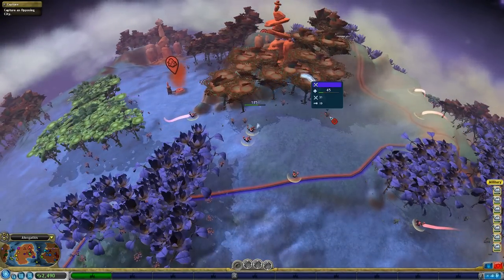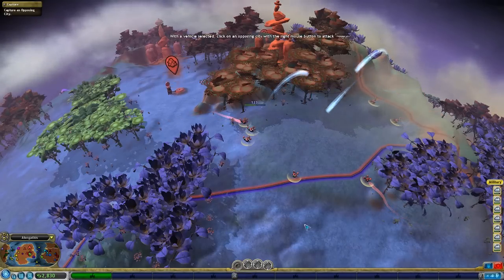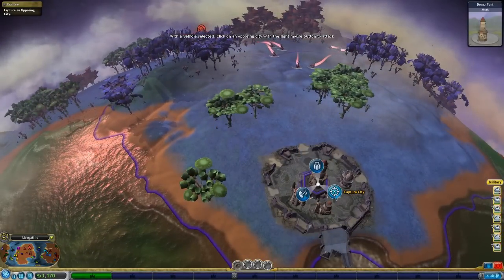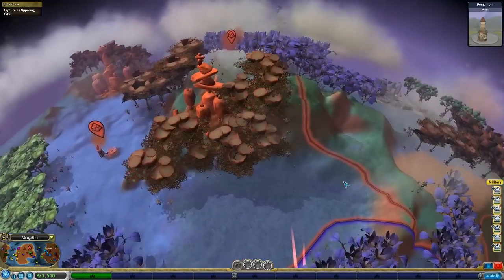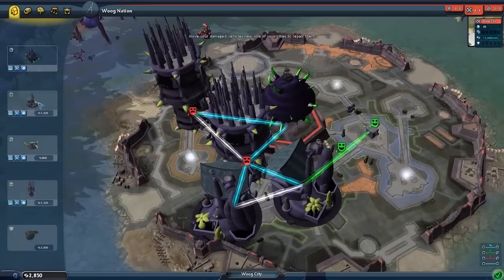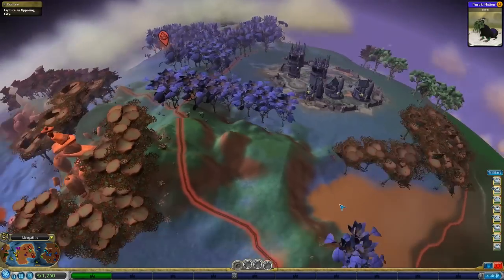Okay, are only two of these guys shooting at each other? I can't gang up on him - that's really weird. Anyway, let's capture this city. I've got a whole bunch of troops. While we're at it I'ma make some more. It requires more houses - okay, totally fair. If I put another one there, that gets me a little bit more happiness. Good enough - okay, here we go.